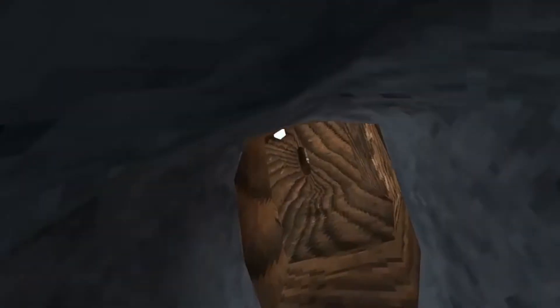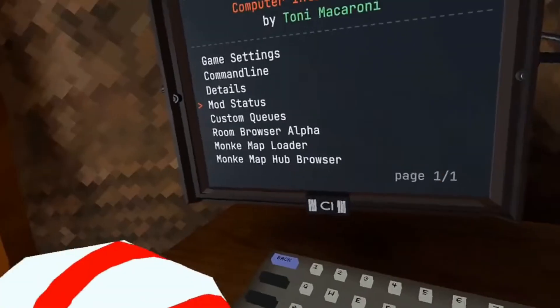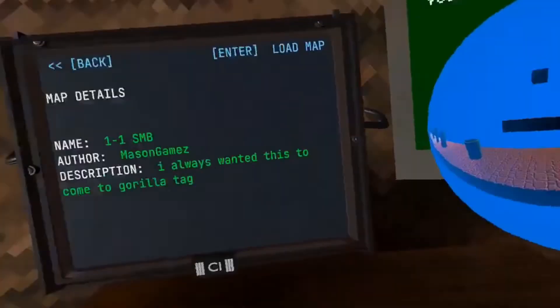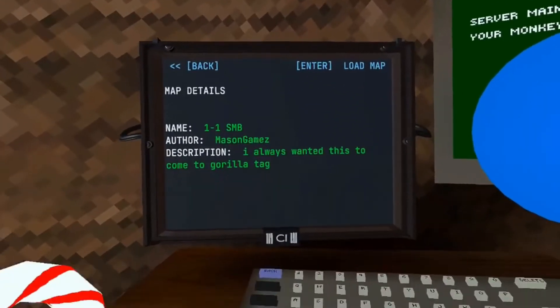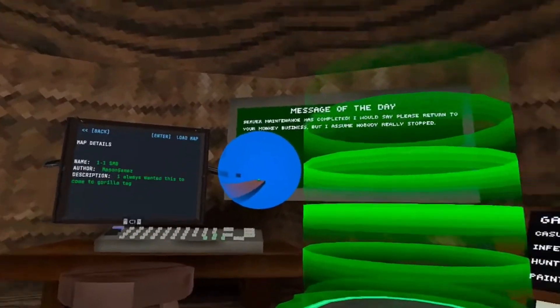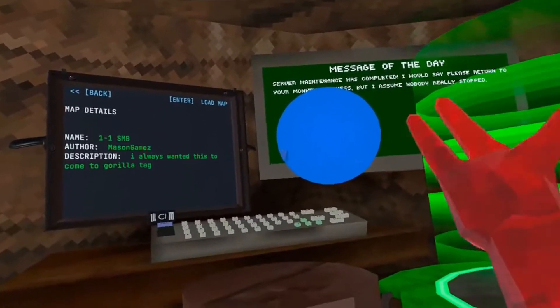So if you guys saw the thumbnail and title, yeah, I made a new map. It's Mario World 1-1, from the original Mario game. I've been waiting for this map to come out for a long time. Make sure you listen to the Mario theme while playing this map — you should get this map, especially if you're a huge Mario fan.